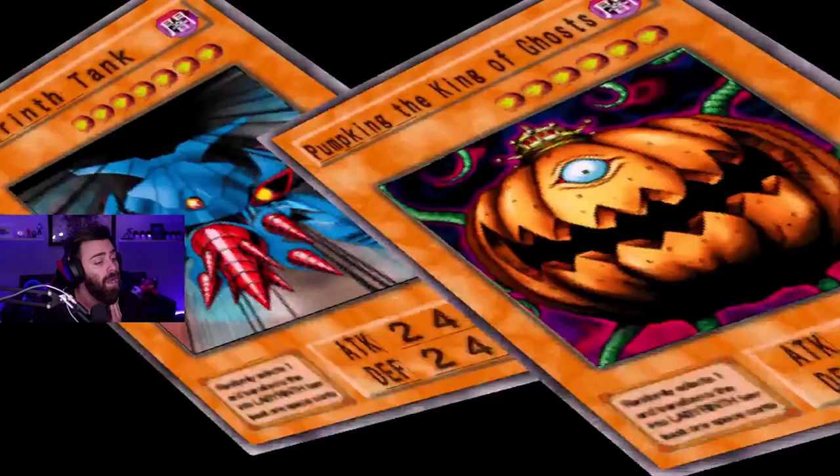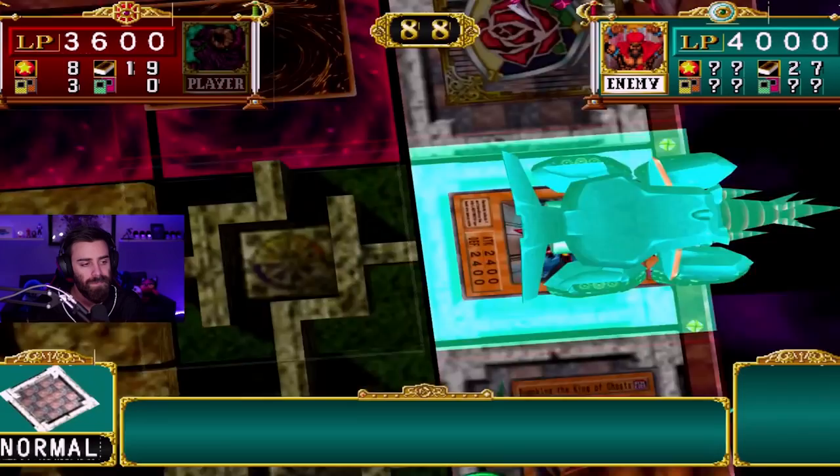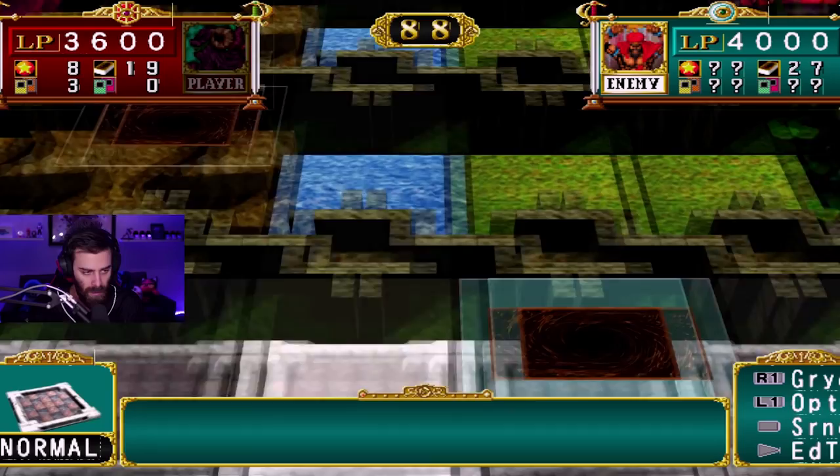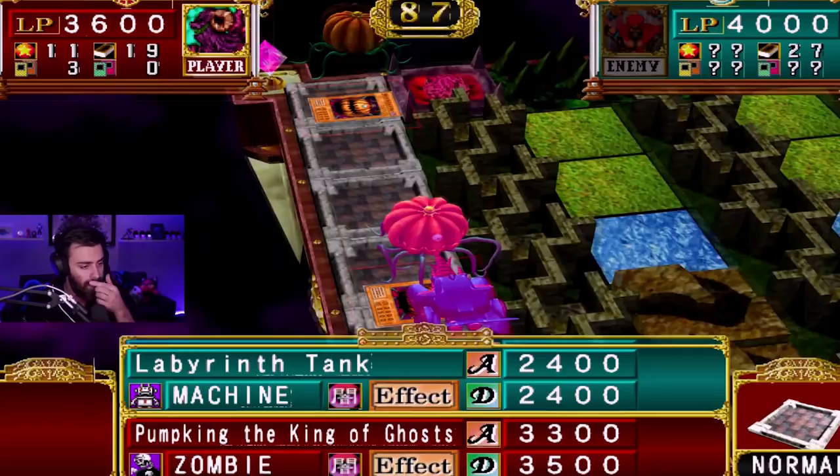You know, I'm not that upset — it sucks that we just lost the pumpkin, but realistically our other pumpkin's gonna be able to destroy that now. We did sacrifice a pretty hefty price. Oh, and he has a zombie too — that's what I just saw! Let's attack this Labyrinth Tank. We have to deal 900 damage to his life points. Dark on dark action! This Air Eater which is kind of buffed.